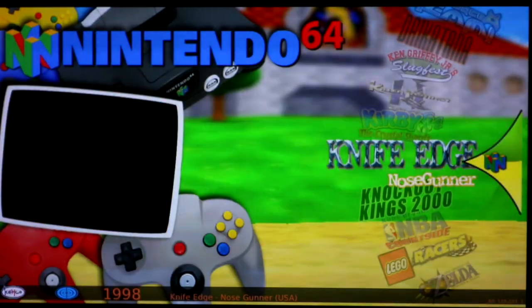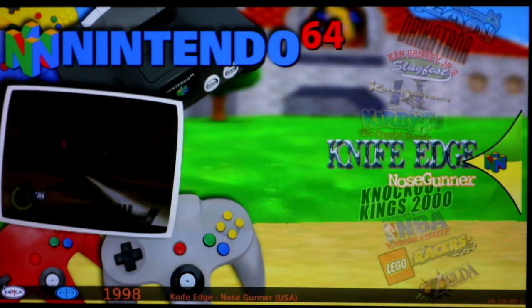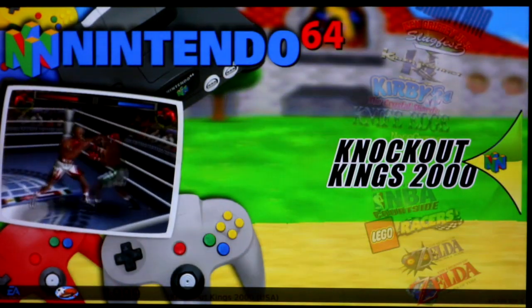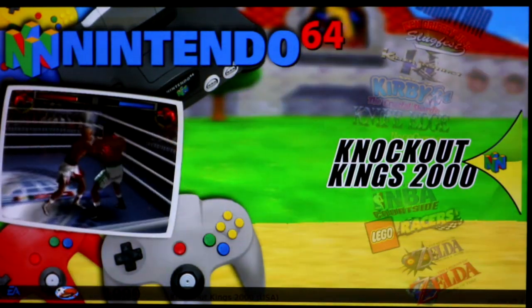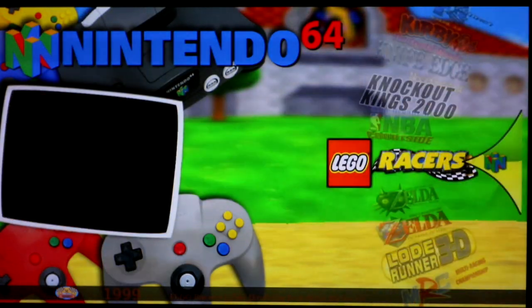Kirby is a green. Knife Edge is a green — runs good. Knockout Kings: yellow but way, way laggy — barely playable. Same thing with NBA Courtside: really laggy, barely playable.